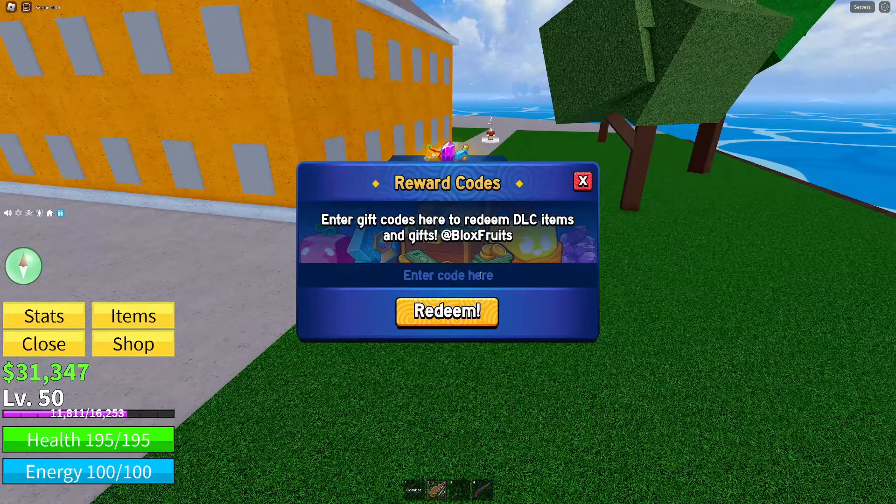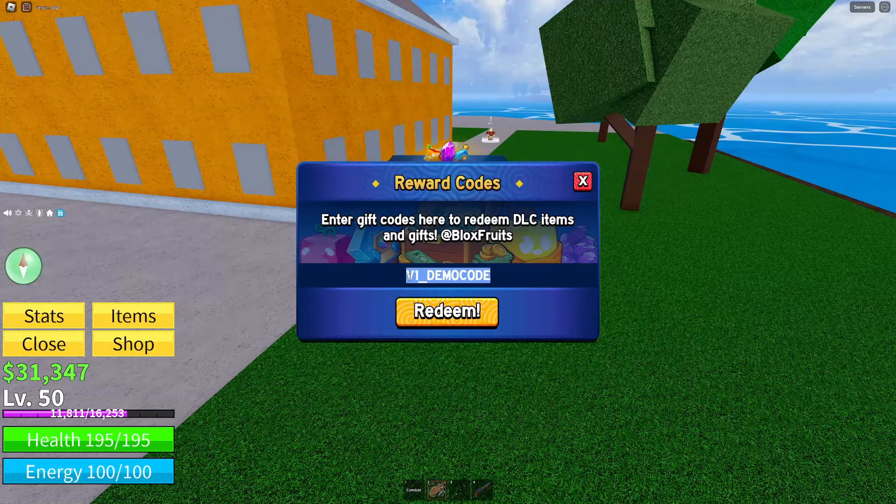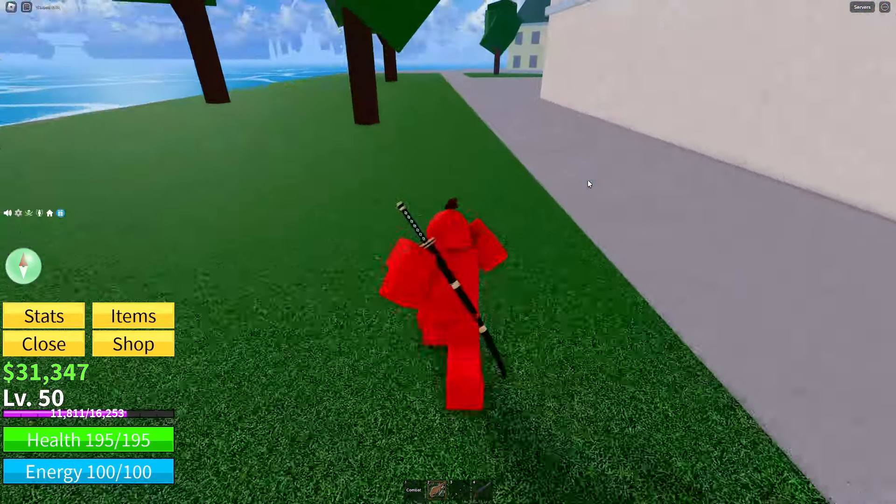Go ahead and type this code — the code for this item is v1_demo_code. That's going to be your code, guys, and if you go ahead and redeem that you will receive the item.